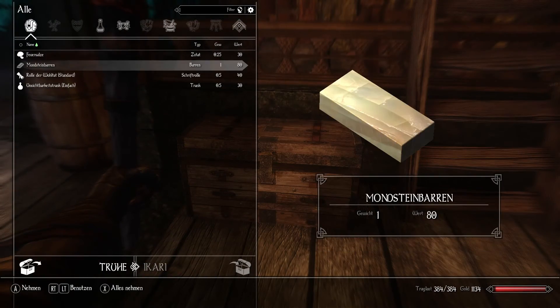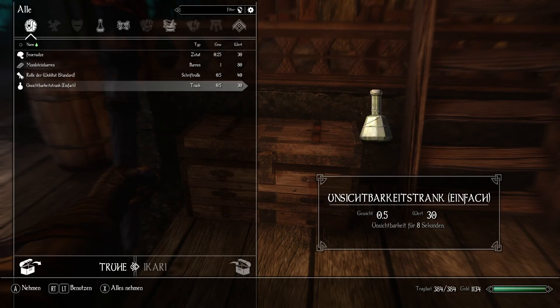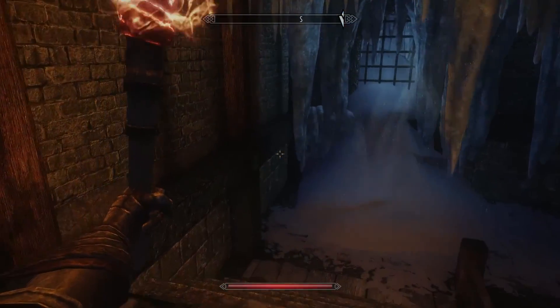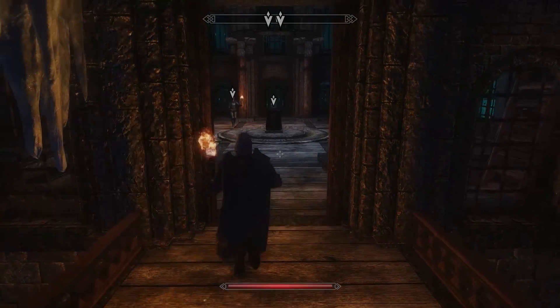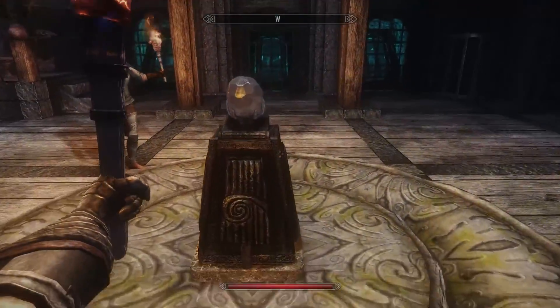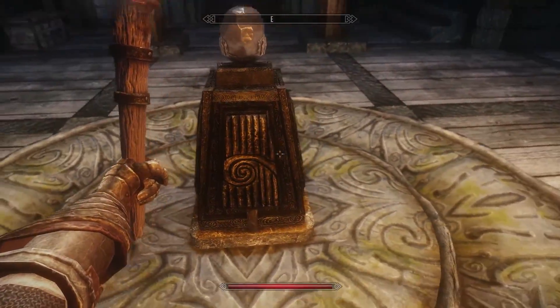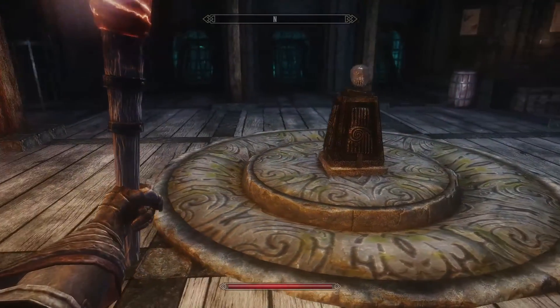Oh, another chest. Can I at least take this? Probably not. Seriously Kalia, why can't you carry my burdens? We are supposed to look for things. What's with this crystal? I think I have to do something with it - maybe use some spell on it, energize it somehow.